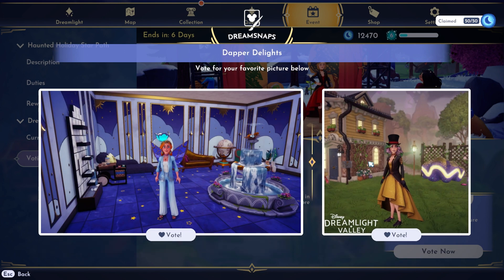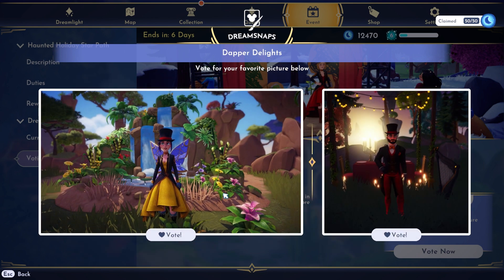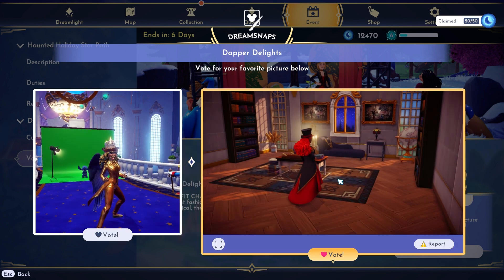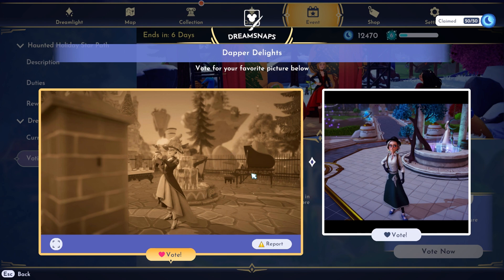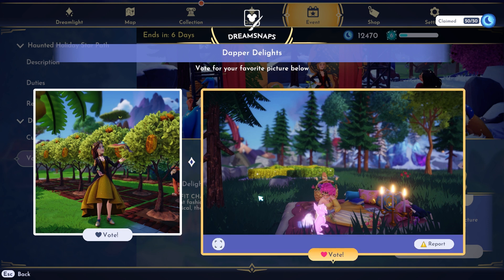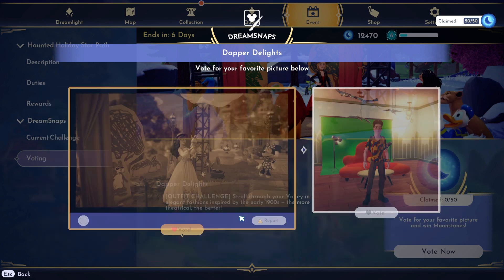These are very similar — I'm gonna do this one. These are both themed really, really well. I really love the background of this one, so I'm going to choose it. I love the outfit and the setup of this one, but overall this one is just a nicer picture, so we're gonna choose this one. And we're done — we got our 50 Moonstones for the week. Now we can get started on this current challenge, which I'm so excited about.